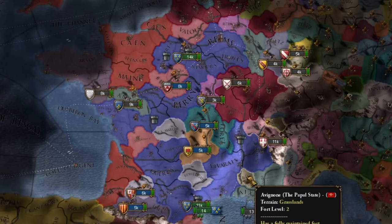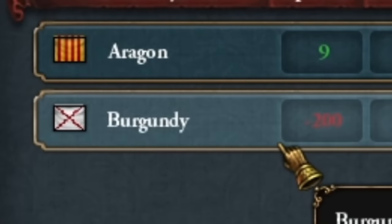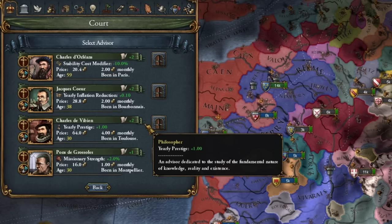Playing as France is a bit different and more interesting than what it used to be. Firstly, our rivals — in my case, it will definitely be England and Castile. Not Burgundy; I'm going to try and ally with them at some point, even though I know they currently hate me. Now, our court: we have a cheaper administrative advisor.